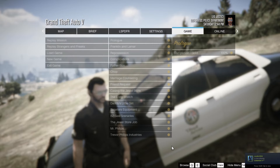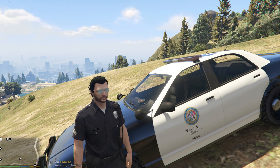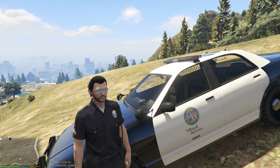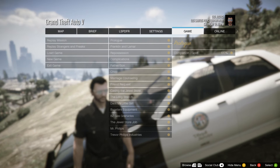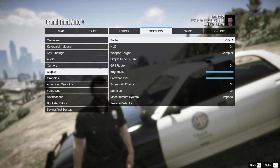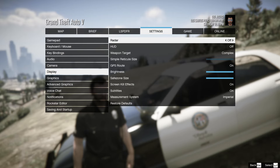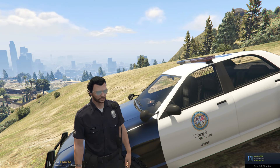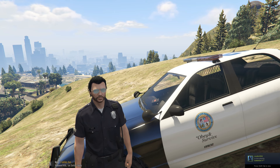There are other ways to take the player location display out — for example, you can actually take the player location display out of your directory when you want to get a good screenshot. Here's how I'm going to do it: I'm going to go down to Settings, go down to Display, and I'm going to turn off my radar and my HUD. Let's turn them both off. Now my radar is off. We're going to hit that key to go into our screenshot mode — that's going to be the letter K for me.